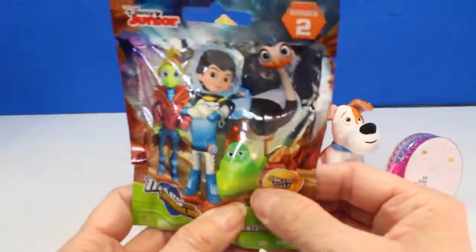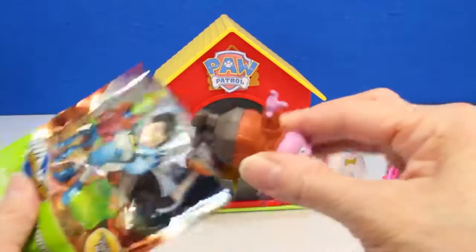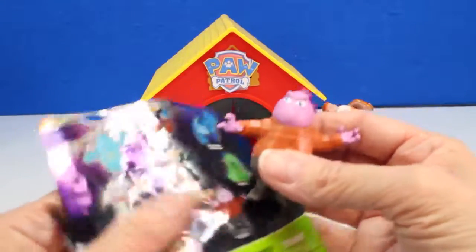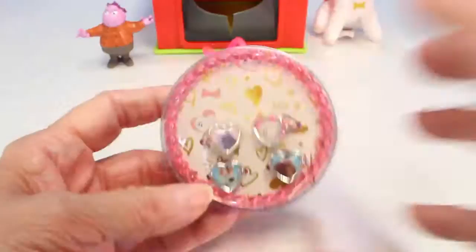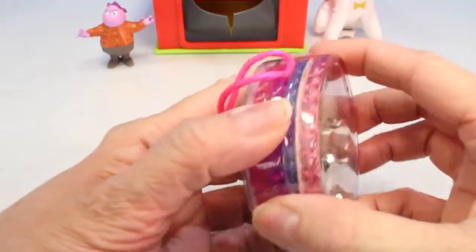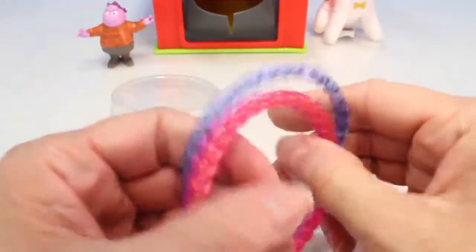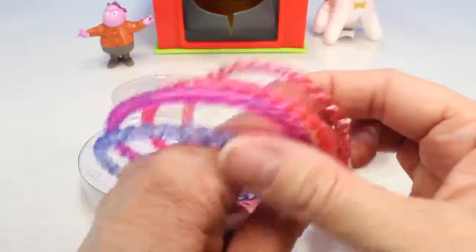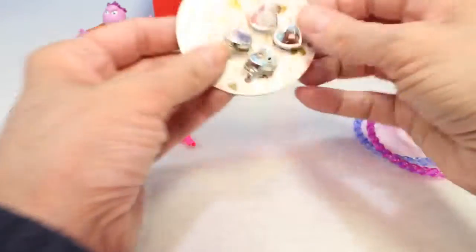I want to get this little cute green guy. I got this guy — this is Gadfly. He looks really, really cool. Let's open our Secret Life of Pets jewelry. What is inside? It comes with four bangle bracelets and four rings.